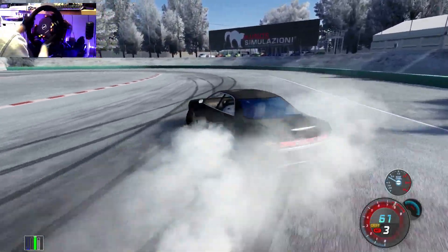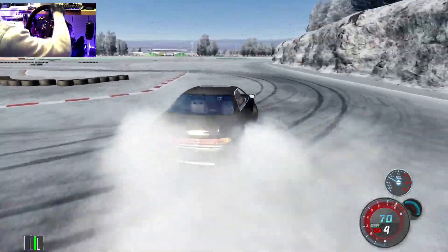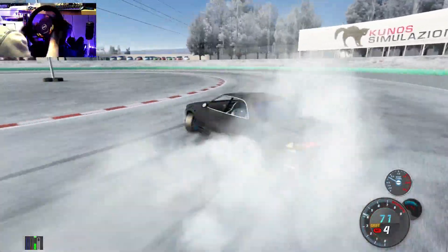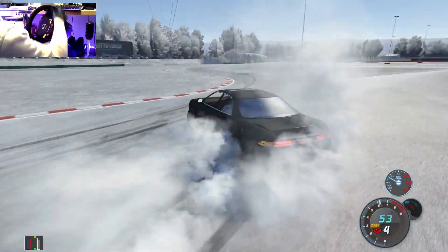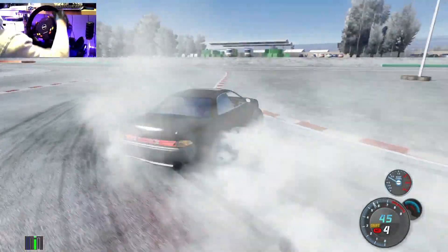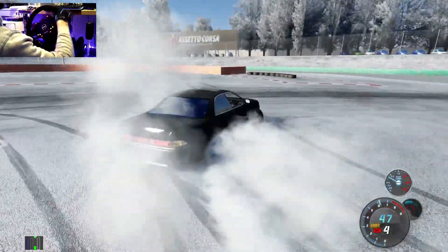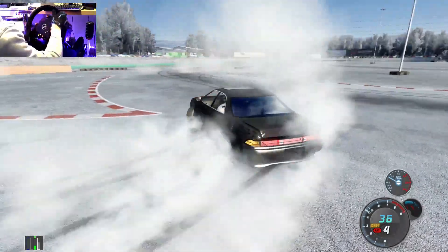Let's see. Let's run that 4th gear man - the 4th gear seems to be the money. Oh yeah, the 4th gear is sending it. It's a smooth drift man. That foot brake man, it's getting it. Nice and smooth. Oh, 4th gear! I can just chuck it and leave it in 4th gear man, it's got enough wheel speed, I'm telling you.